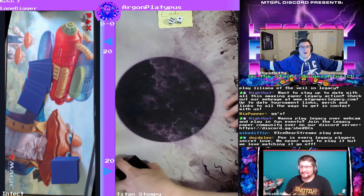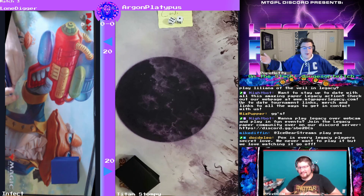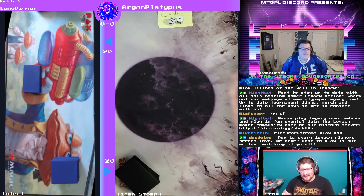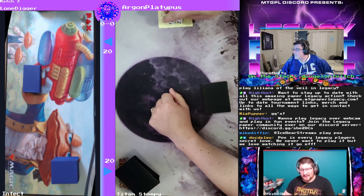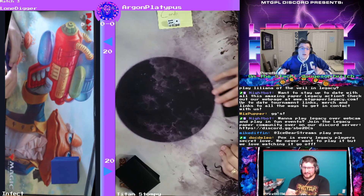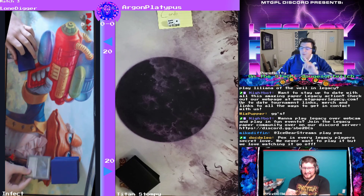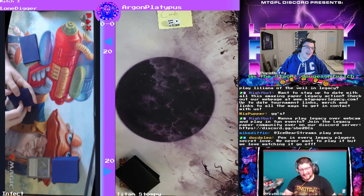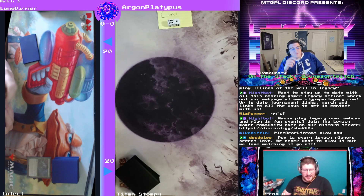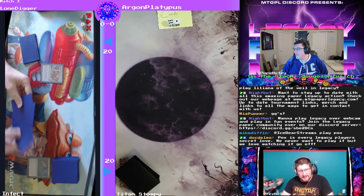We're back — final round, Argon versus Lone Digger. We've got tight and stompy big green decks coming to play last round, let's get into it. This is also the first time we've seen a Chalice today. Quick update: shark tokens from Acoria are $3.50 a pop — if you've got some, sell them. Lone Digger is just starting off with a Once Upon a Time right there — I think that's the best play.